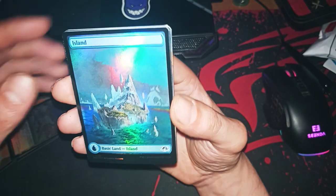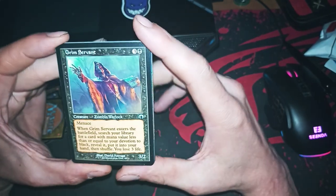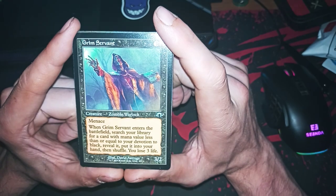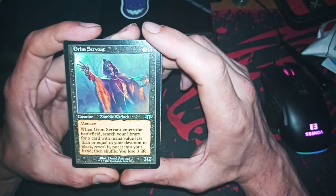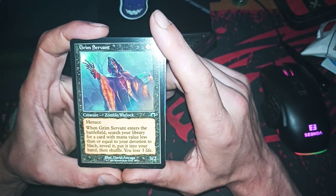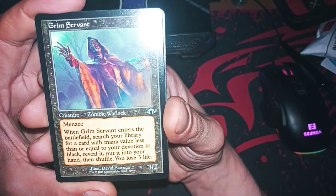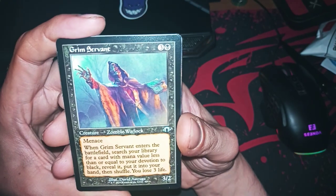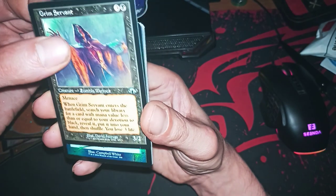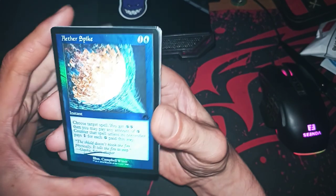An Island — full art foil. This is not a new one; it's a new printing but with old artwork. And this card — you search your library for a card with mana value less or equal to your devotion to black. Wow, mono black devotion — good, I like it.